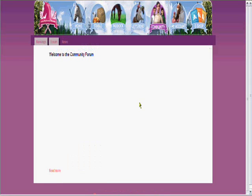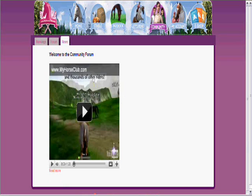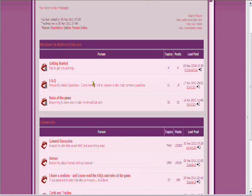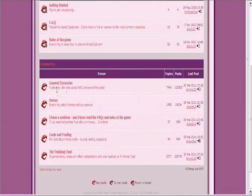The community section is next. You can watch the video made by Mindscape for My Horse Club — it's quite good, and I watched it first and decided to join. In the English forum there's a section for welcoming you to My Horse Club, getting started, frequently asked questions and rules, general discussion, horses, questions where you can post, cards and trading, and trekking club.